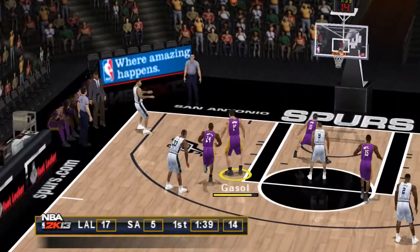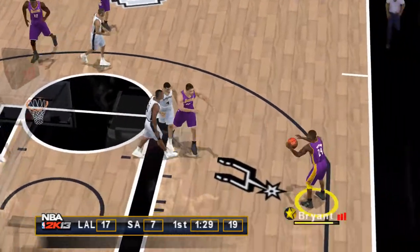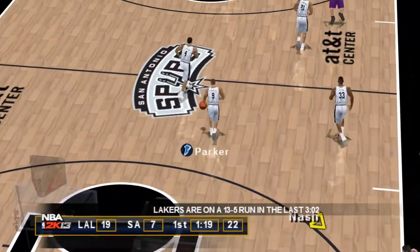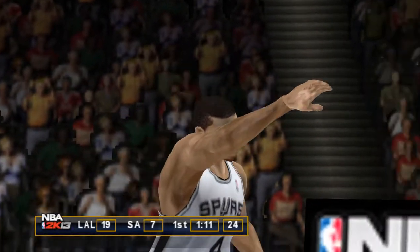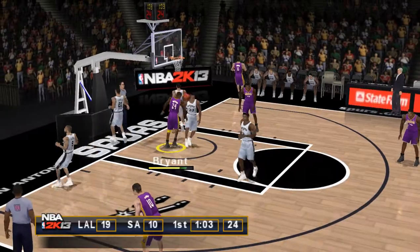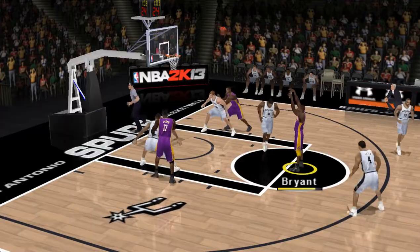The pass to Green from just inside the arc, gets it to fall. The feed to Gasol, Kobe Bryant. The Spurs with the ball, shooting thirty-seven percent for the quarter. Buried from beyond the arc by Green. The Lakers with the ball, it's a nine-point game. Almost a three-point opportunity — Diao will come out of the game because of foul trouble. He makes the first free throw and gets them both.